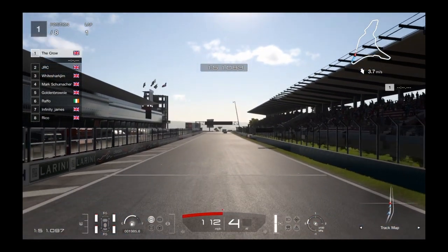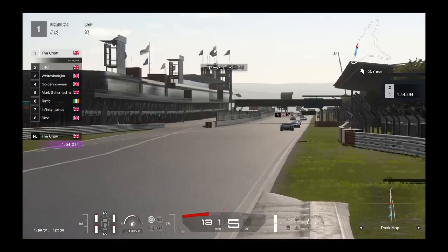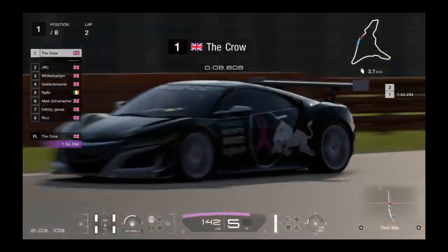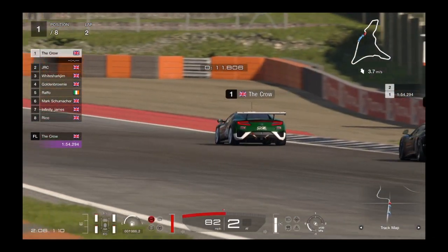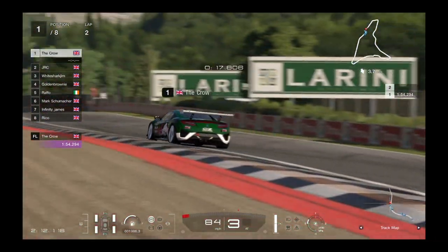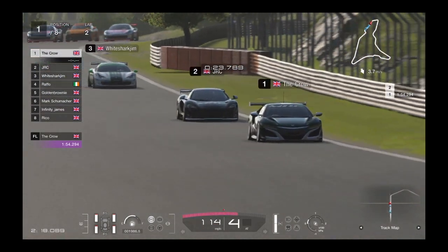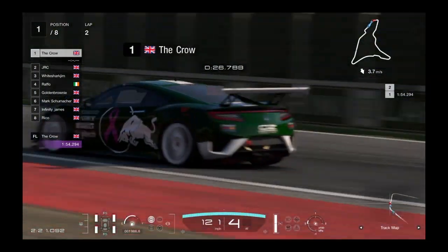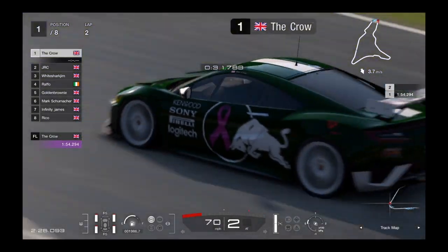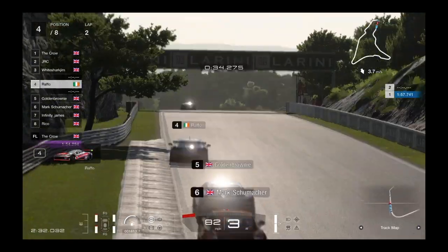There's a little bit of banking on that hairpin so you can carry a bit more speed, but you've still got to be careful as we head down through the start-finish straight to complete the first lap. Almost two minutes into the race now — it's a 15-minute-4-second race, so a few less laps than Race 1. Big tire wear on times five, I think. Crow still leading, JLC in second, White Shark in third, Raffo up to fourth from the back of the grid.